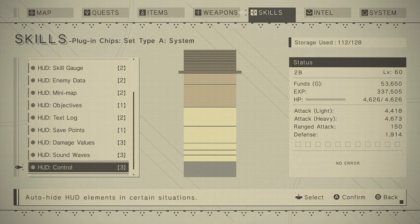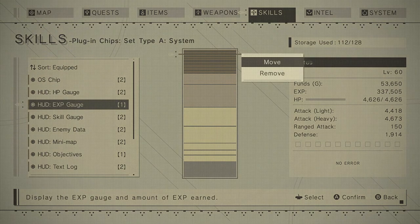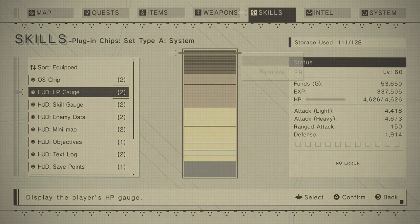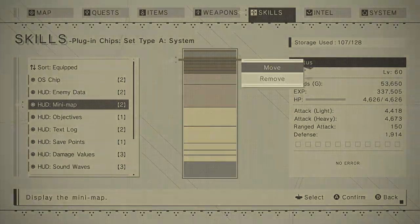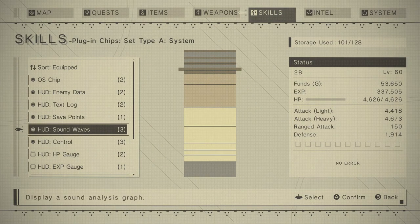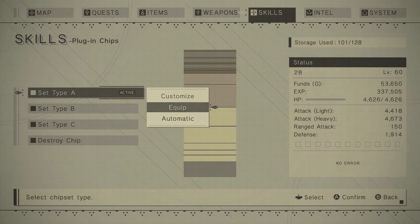So here are some HUD chips. Because of how the chips work, every chip takes away a certain amount of points from this CPU power that I have, and you can see this in the numbers on the right side of the selected item. If I remove this one, the XP gauge will disappear from the HUD in the game. I can do the same thing with the HP gauge, and I can also remove the skill gauge. Let's just remove a bunch of HUD elements - remove the minimap, remove the objectives. You can remove the damage values. Then I have to set the chipset so I can actually see it in the game.